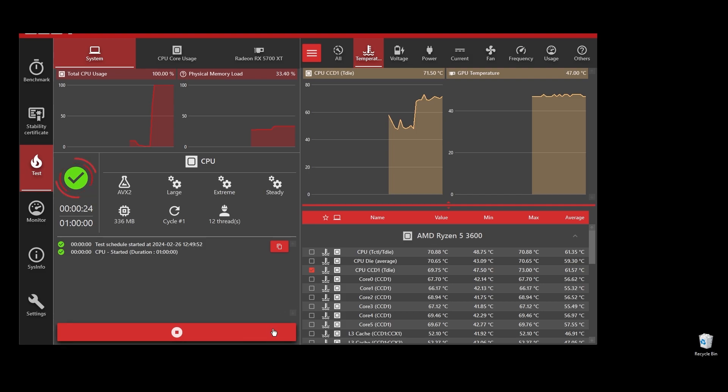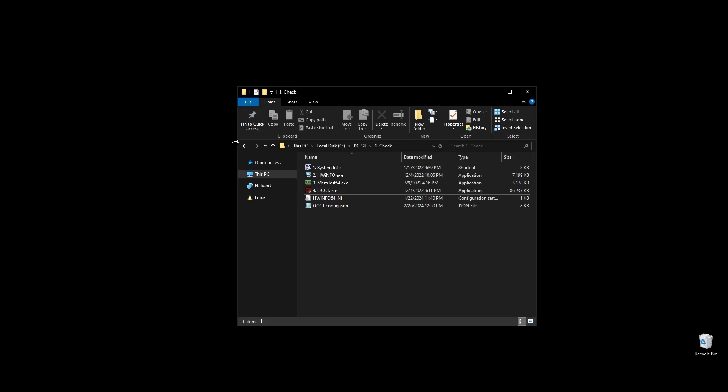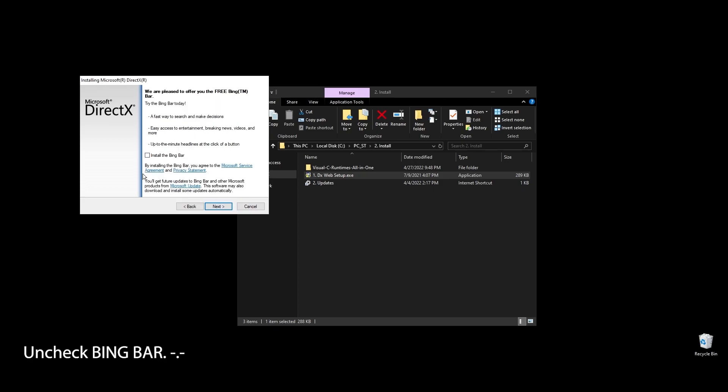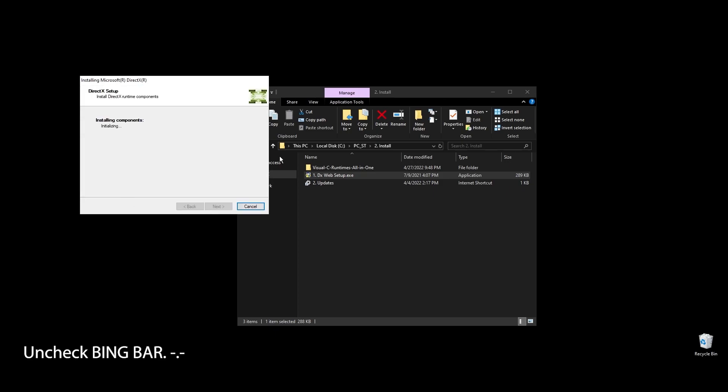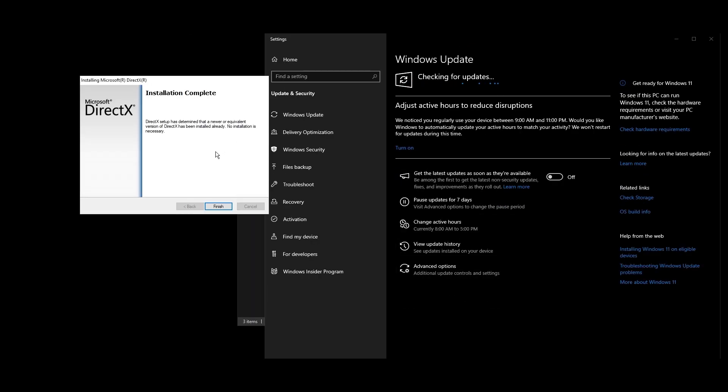Once you are done with the test, it's time to install some basic stuff like DirectX and C++ redistributables. All games and apps, including Drakensang Online, use these. Even if you already have them installed, it's a good practice to reinstall them to get the latest updates and fix any corrupted files. While these are being installed, make sure to go ahead and do all the Windows updates available.